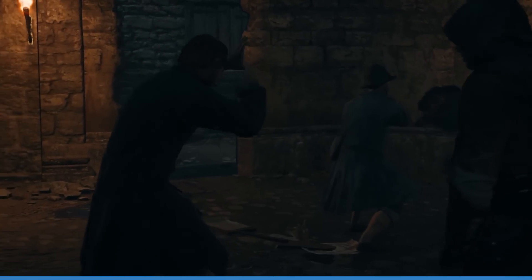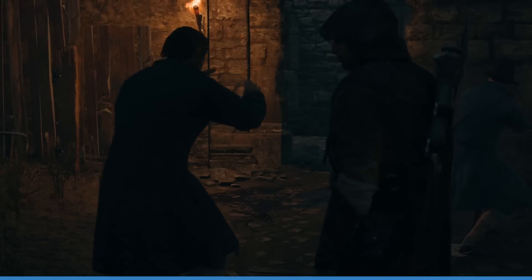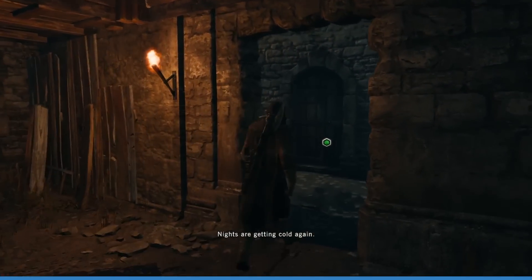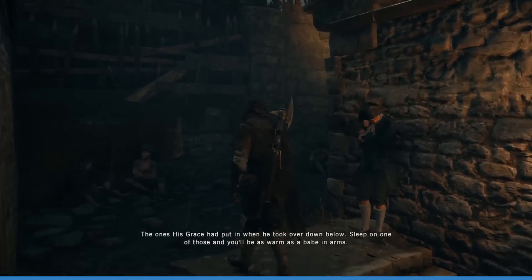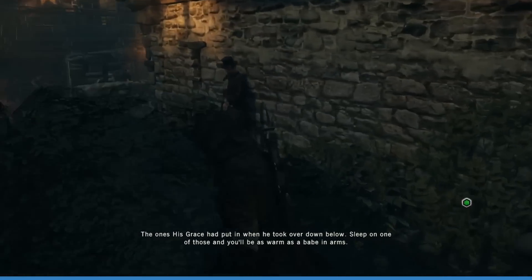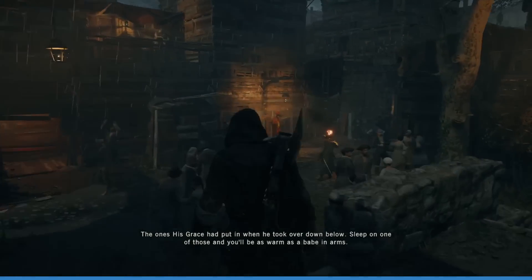However, it'd be really great to see a proper Pro patch that absolutely nails a solid 30fps and at least 1080p, or — and a big if here — hitting 1440p. Having the option to switch between a solid framerate or a higher resolution would be great. Assassin's Creed Syndicate got a Pro patch which, although not the best one out there, would be nice to see the same treatment for Unity. HDR wouldn't be a bad thing either.